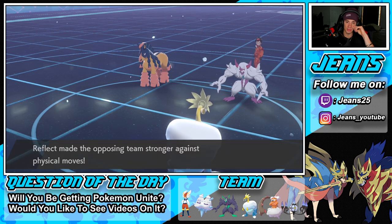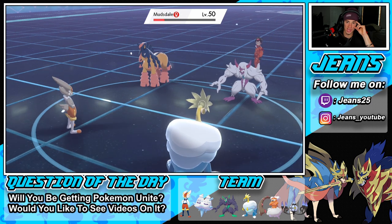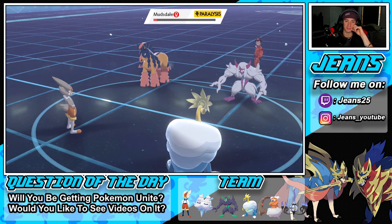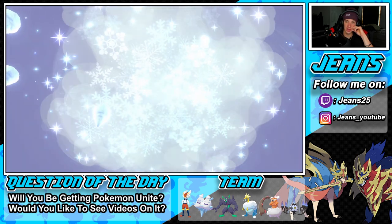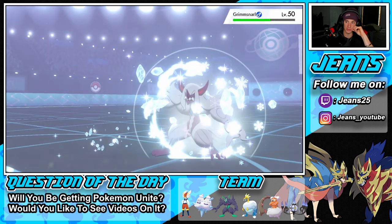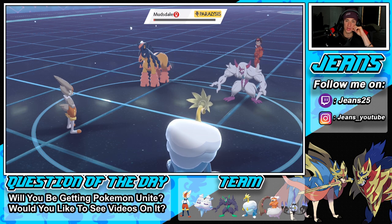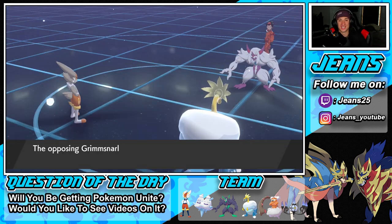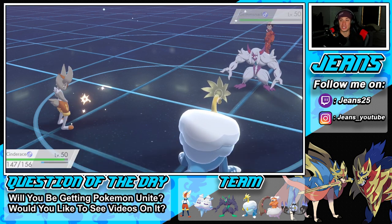We get the paralysis — that's a big para! Icicle Crash connects, thank you. Bolt Beak might take out Mudsdale — do it! Let's go! Big KO from us there — that pretty much solidifies this match. That's going to be GGs. With Mudsdale down, this is basically over.